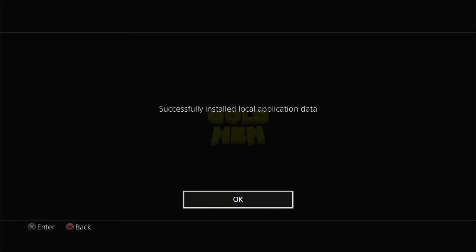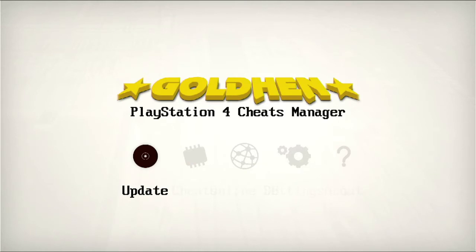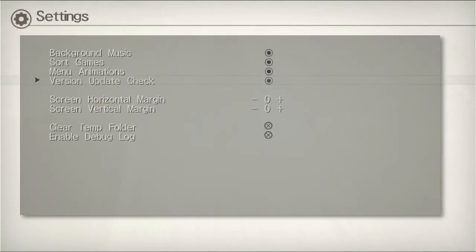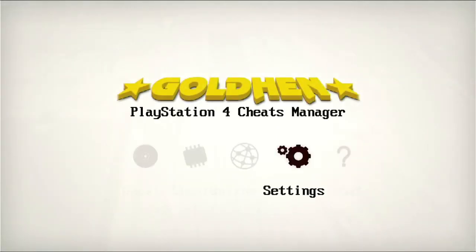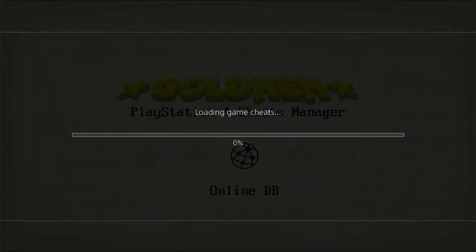Let's fire up Gold Hand Cheats Manager. Successfully installed local app data — that's a good sign. Here is the user interface. We've got: Update Cheats Online Database, which is available on this new version and not the previous one, and Settings. In Settings we have options such as enabling/disabling background music, sort games, menu animation, version update check, screen margins, clearing temporary folder, and enabling debug.